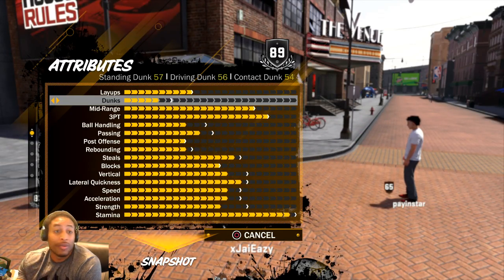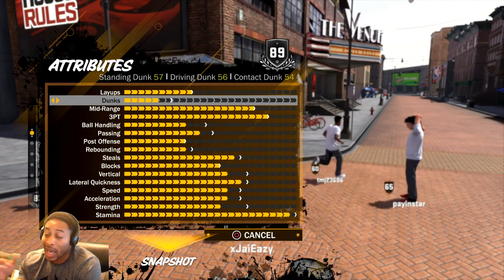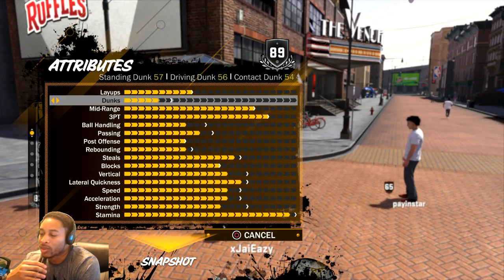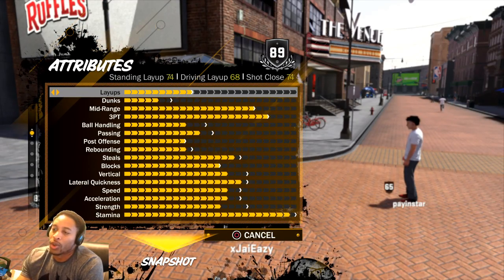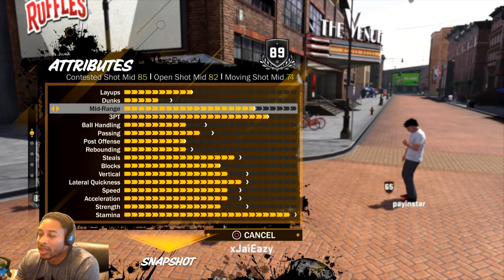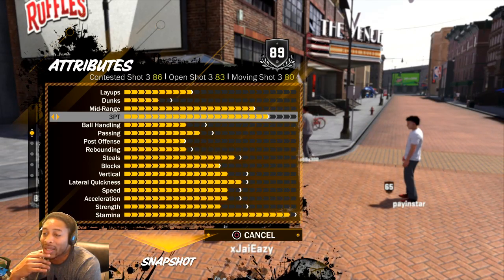I've been dunking on everybody since I've gotten posterized, which I don't even know how I can get that, but I got it with a 57 dunk and a 54 contact dunk. Two-way sharpshooter, 6'9", 230 — layups maxed out, dunks about to be maxed out when I get to 90, mid-range and three-pointer maxed out. Those are the first things I got maxed out.